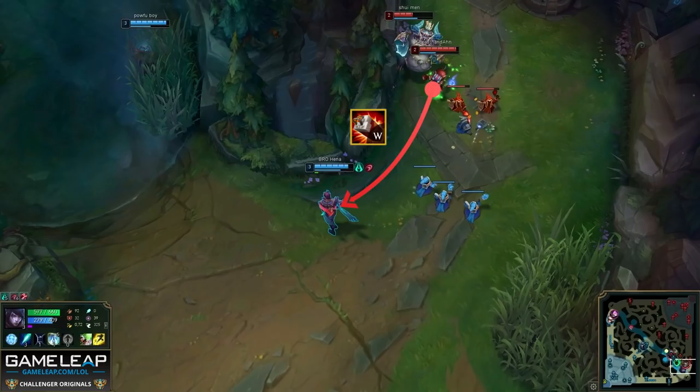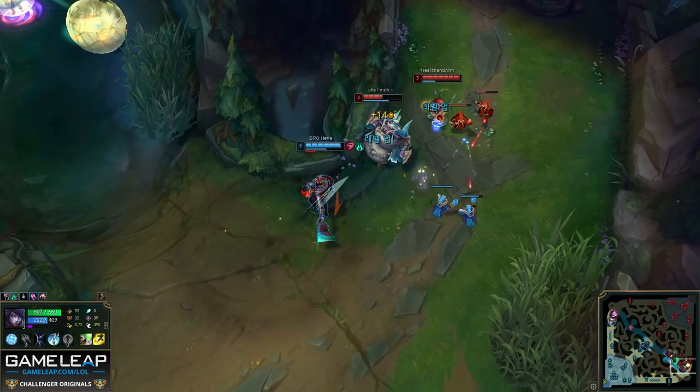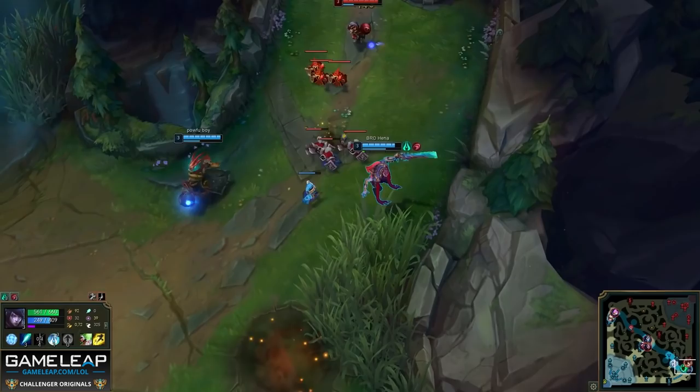Until suddenly Thresh goes for a roam. Now this will happen all the time in your games, and the enemy bot lane should do what Tahm and Ziggs do — look to kill you. But Henna is so switched on that when he sees Ziggs looking in his direction, he knows Ziggs is about to throw a spell. So instead of running away, he actually runs towards the enemy bot lane and dodges the explosive charge. And when Tahm Kench turns around and looks at him the same way, he moves to the left to bait Tahm into throwing his tongue out where Henna would run, only to quickly move back and waste Tahm's Q. Mechanically nuts.